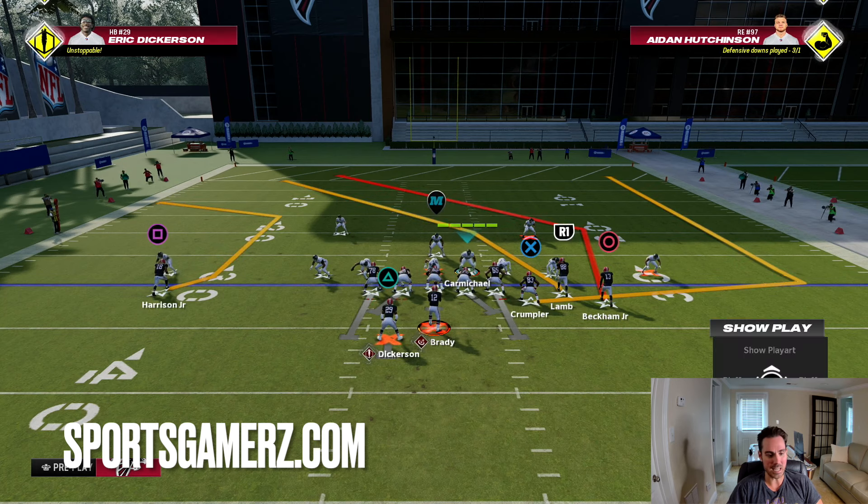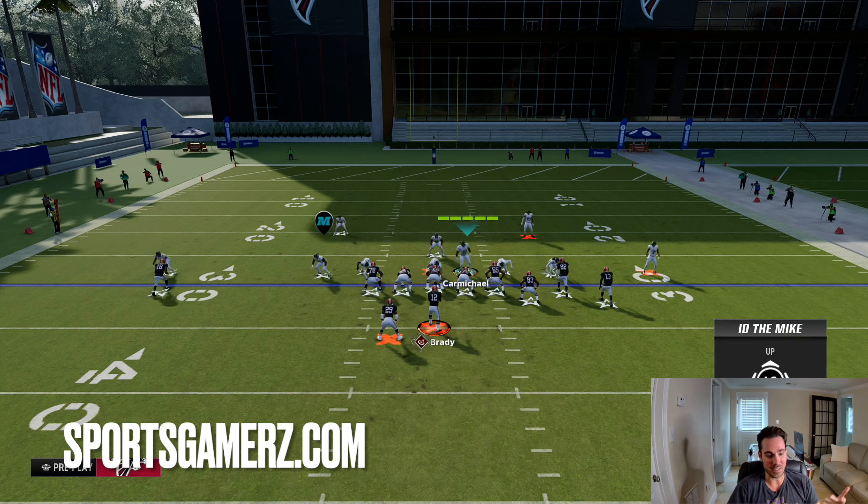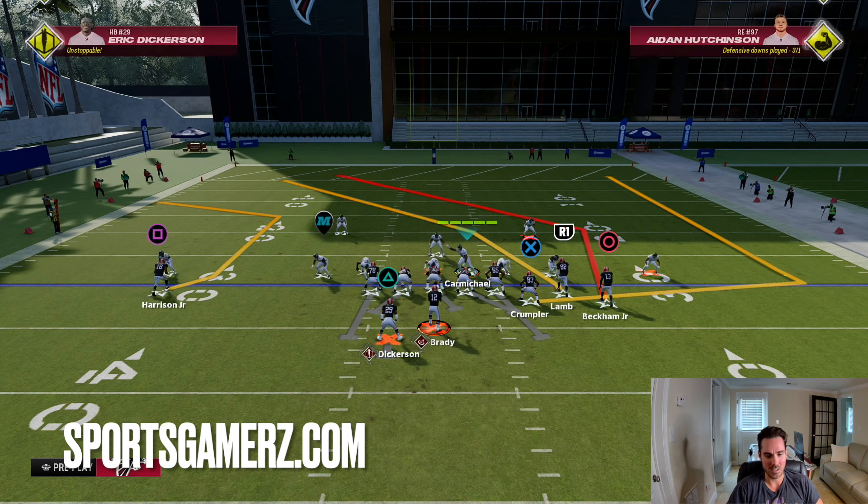Then you also ID the mic as the edge rusher that's coming from the left. In this formation, it's that linebacker you see right here on the left of the screen. This is basically going to tell the offensive line to pick up the A-gap, but then also make sure that edge rusher doesn't come free. Past that, you can do whatever protection you want, like here in the double post — we can just streak the slot, drag the tight end so we can work with the C route, and the streak can work with the post.